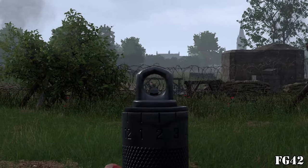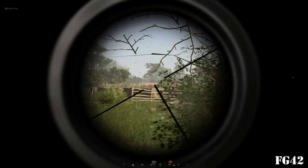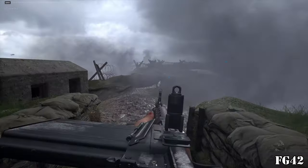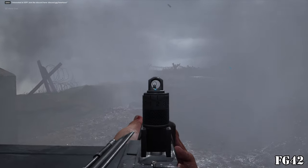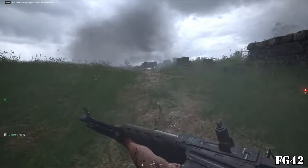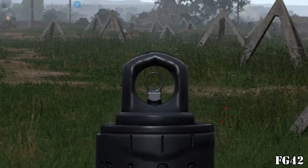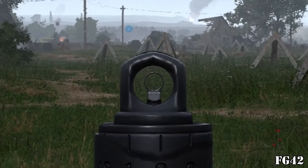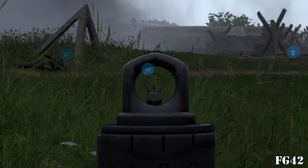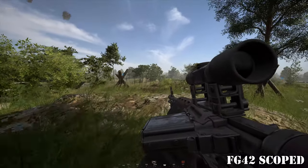The FG42 is a machine gun you can unlock as the Germans in the Automatic Riflemen or Sniper class. Its usefulness is significantly different depending on which class you take. The Automatic Riflemen loadout has a fully automatic FG42. The weapon is good, being a one-shot kill in most cases, but it runs out of ammo super fast with only five magazines. Its recoil is very hard to control, making using it as a semi-automatic weapon mandatory. Since it doesn't make sense to choose this over the STG44, I place it in D tier.